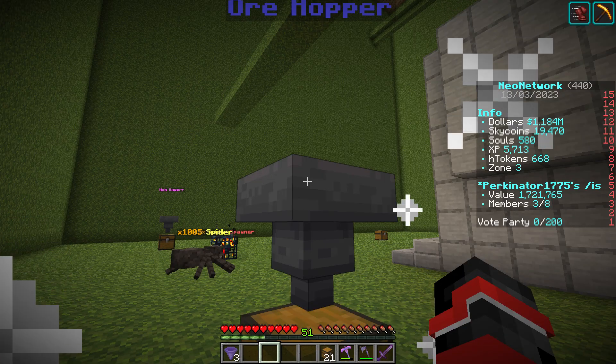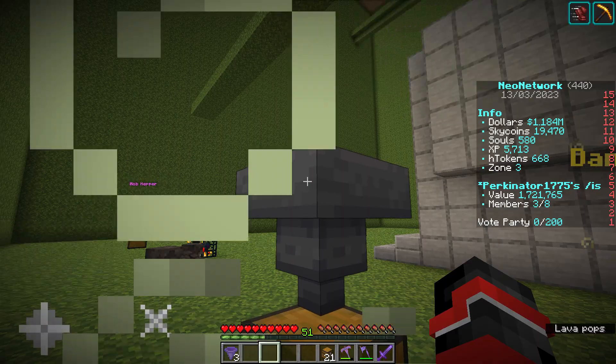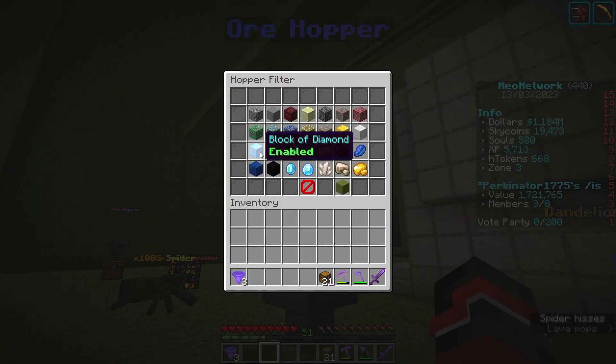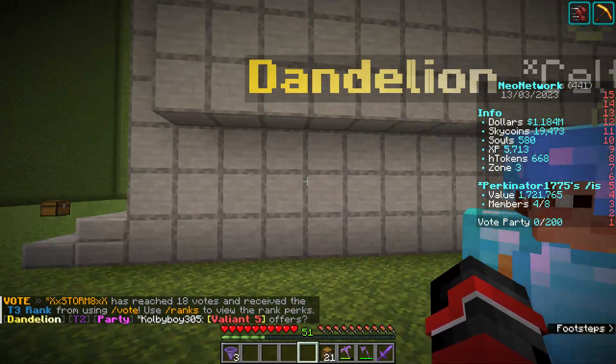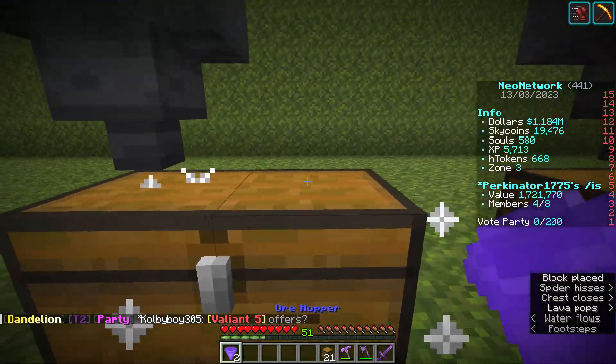Now, what that means is — that's it. We can check that again; we're going to crouch and click on that. Now it will only pick up — as you can see, they're shining — it will only pick up blocks of emeralds, blocks of diamonds, and single emeralds and single diamonds.